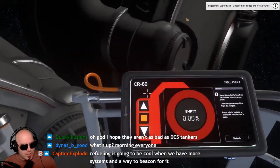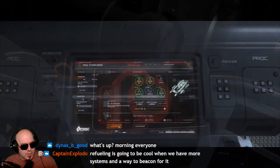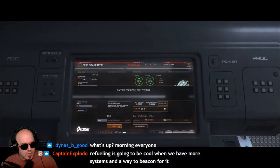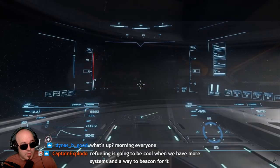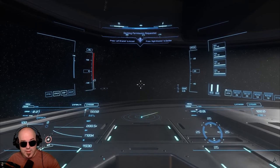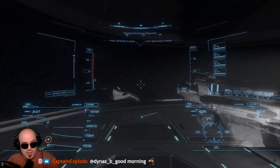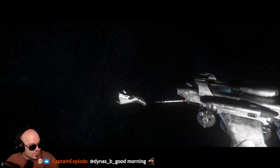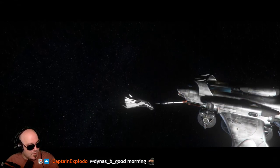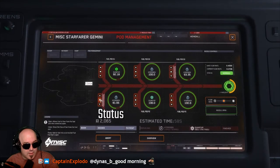Let's get to the refueling. First, you have to extend the refueling arm from the fuel management console. The player needing refuel now has to target your ship and request docking. As far as I can tell, you need to be in the pilot seat to accept the docking request. Once the ship is docked and the player requests fuel, you can fill the fuel order from the fuel management console. You can see the status of the transaction down here.